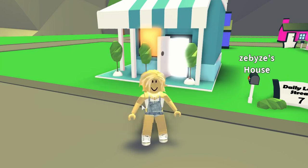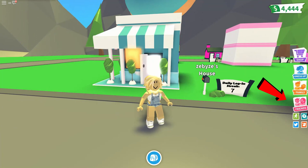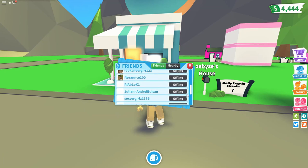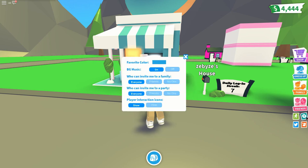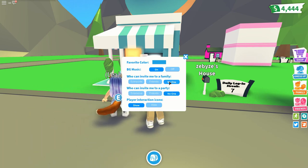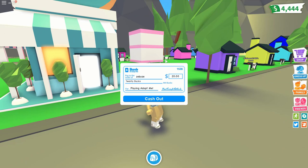We have this huge doughnut to ourselves. You can go to Friends — when people are online they'll appear here and you can press teleport to go to them. Down the side are emotes that are coming soon but not here yet. For party invites, you can set who can invite you to your family — only friends, or no one. I'll set it to friends.